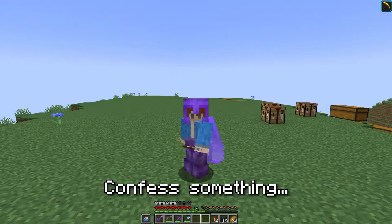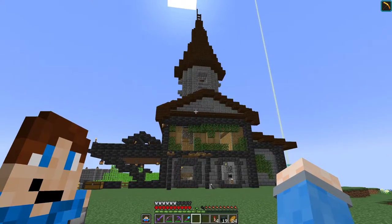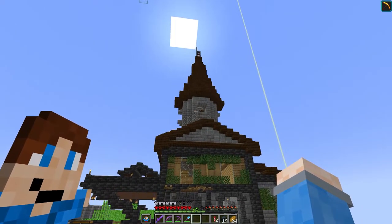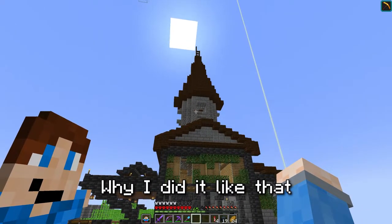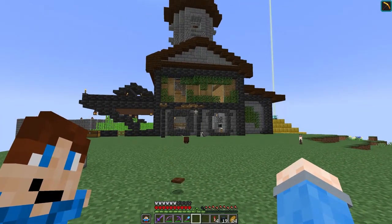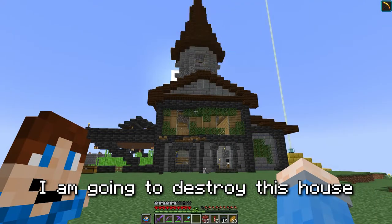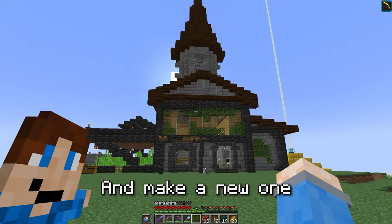Now I need to confess something: I don't really like this house. First of all, the tower is weird in the middle there — I don't know why I did it like that. The main problem though is the palette, because I don't really like it and I do not want to build an entire town using it. And that is why I'm going to destroy this house and make a new one.